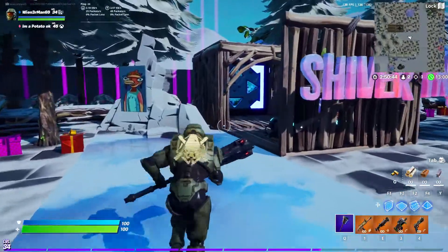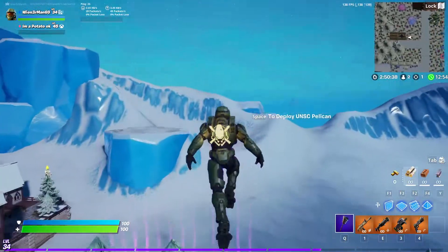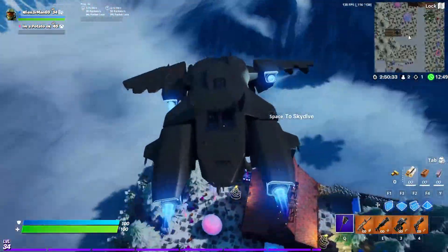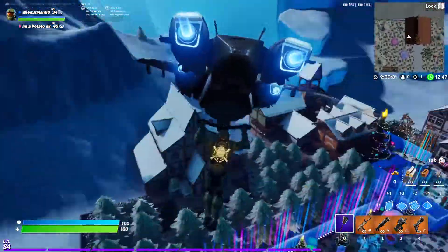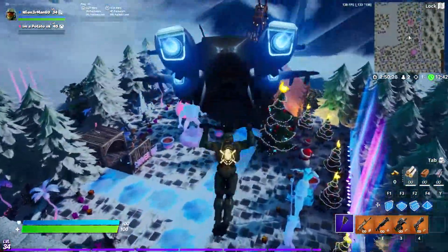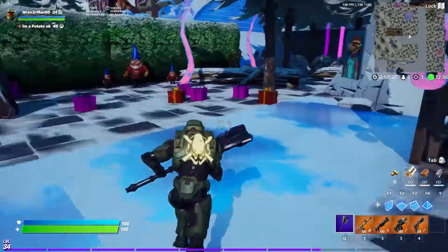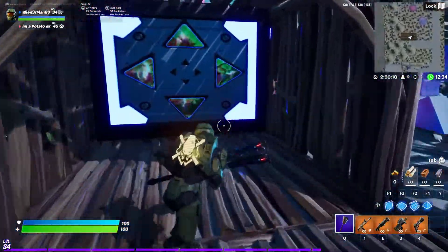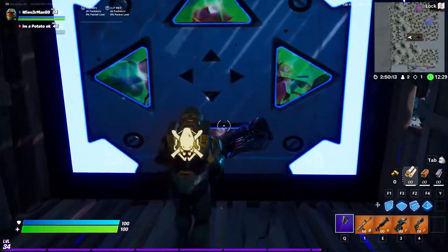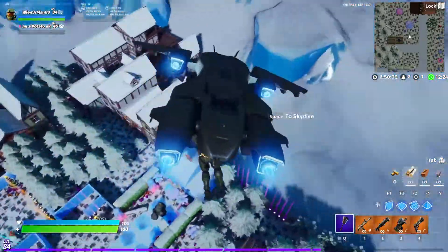Now we're going to test out the UNSC Pelican glider. The glider is pretty big — I can see it kind of getting in the way, especially on initial drops. Let's do that one more time so you can get a better look. The animation is cool, I like the way it swoops in.